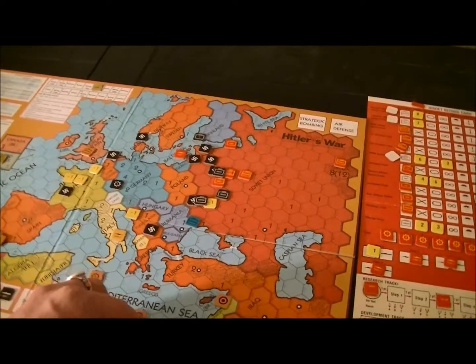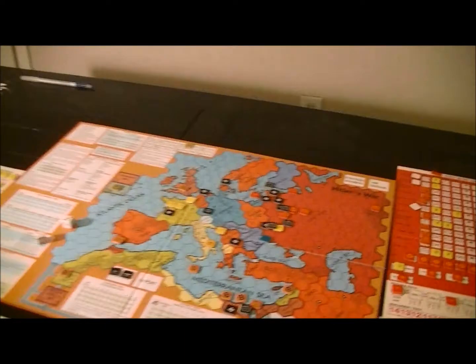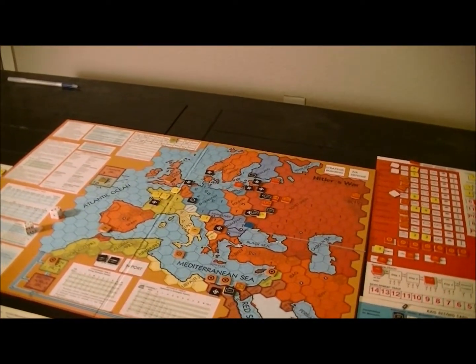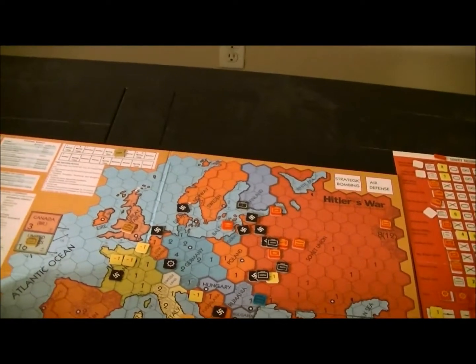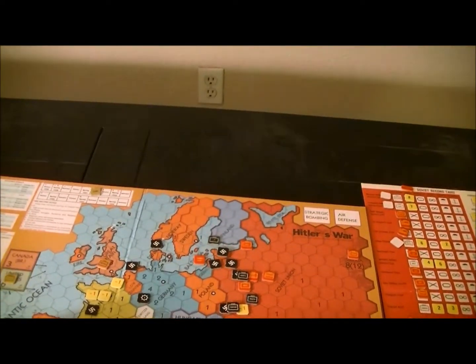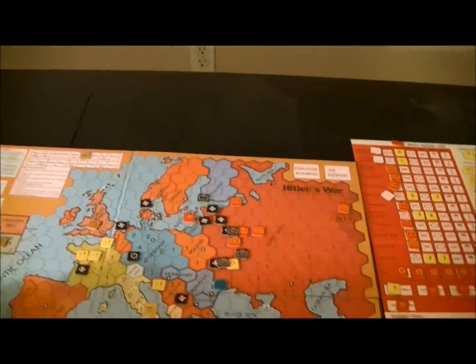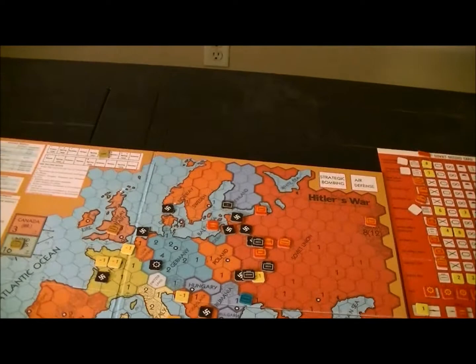I'm pulling back — I'm basically going to give up this territory here. The Germans have this hex, but this hex is still British. I'll mark those like that. There's nowhere I can really continue going with the African army, so I'll leave it there until maybe I can do a naval assault.